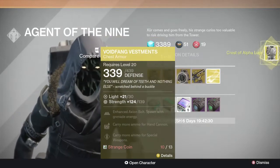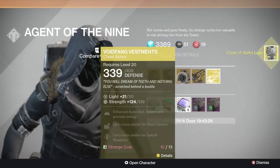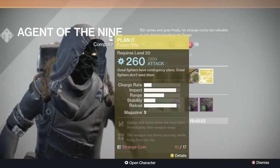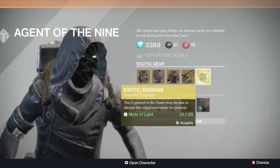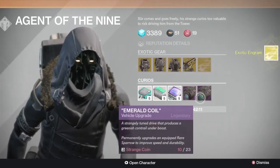I'm also getting that. He has Voidfang Vestments again — not a surprise. He has Plan C; I literally just got Plan C yesterday from doing the Nightfall. And he has an Exotic Engram for a Mod of Light, and it's the Hand Engram — you're also going to get that.